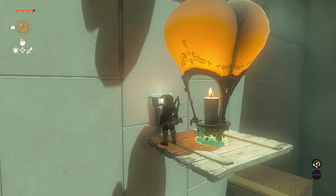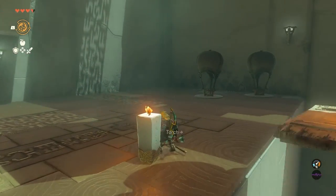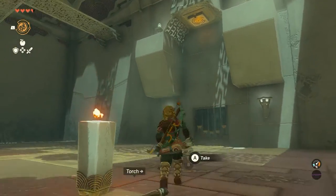Basically all you have to do with that one is use one of the balloons, put it inside the doorway — you can see the metal bars over there — and then use a torch to send that balloon up to the button, which you can see just on the ceiling there.